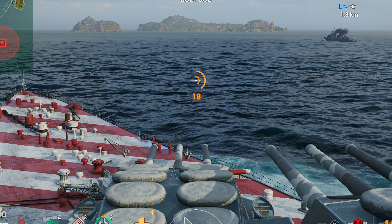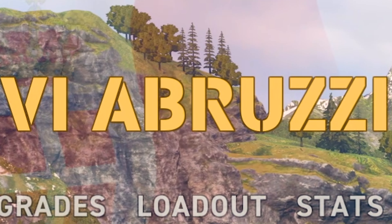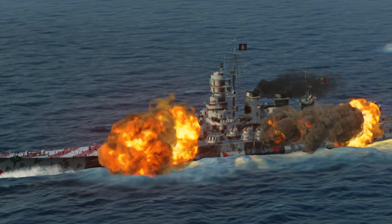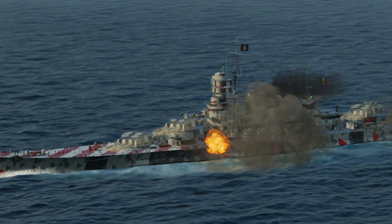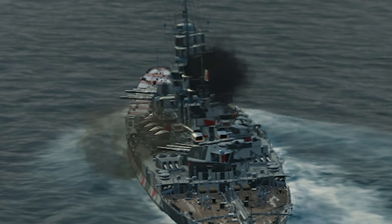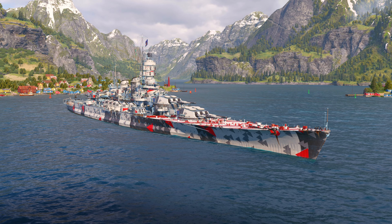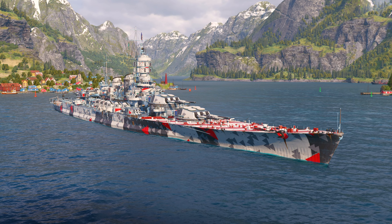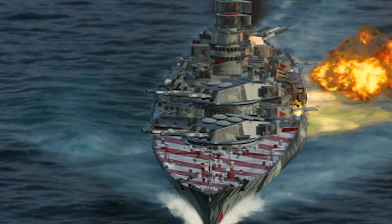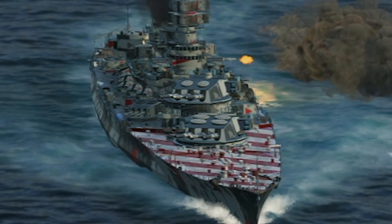Sleek, fast, dangerous are words that come to mind when considering some Italian ships. She's the sister ship to Roma, and she comes to Legends with just enough to set her apart from her sister. As secondary ships go in Legends, competition is pretty stiff, begging the question: does Veneto have what it takes to compete with Bismarck, Brandenburg, and Massachusetts?